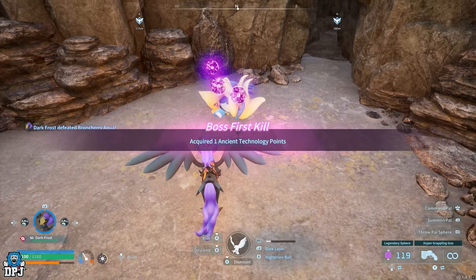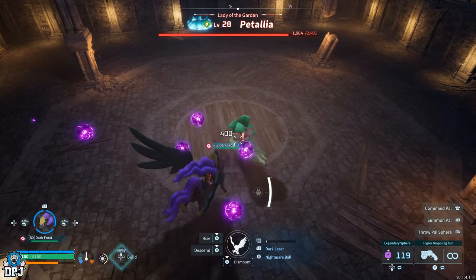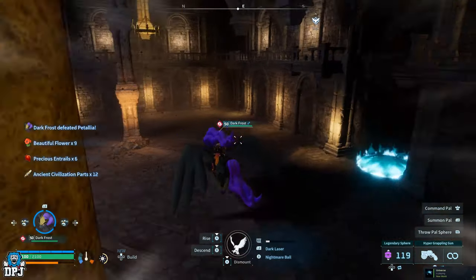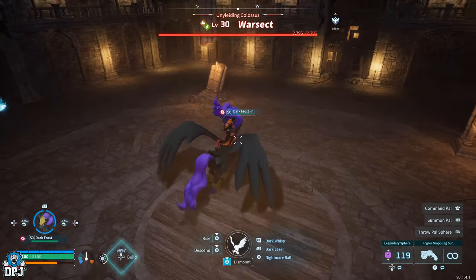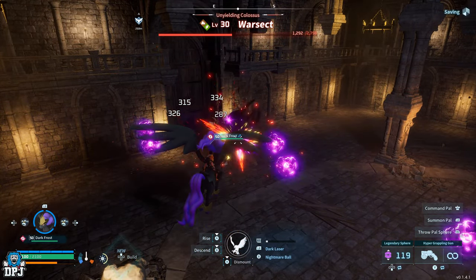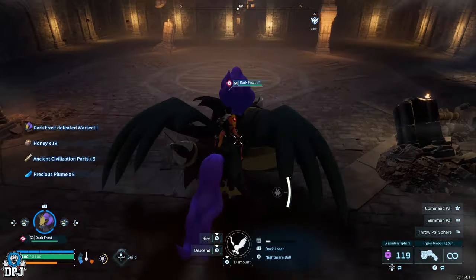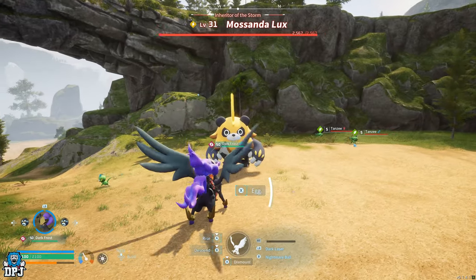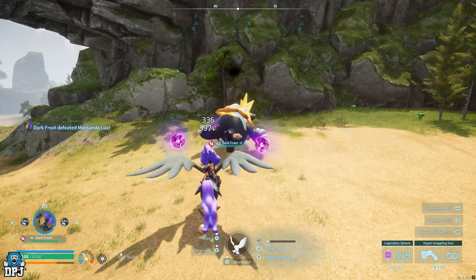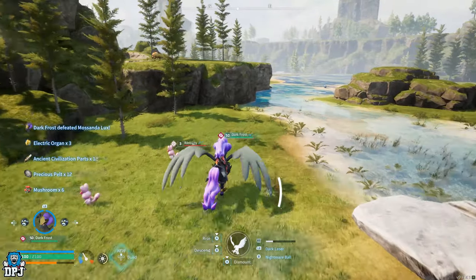First, you actually need to get that perfect build of the Shadow Beak - this is an absolute must. This means we need a Shadow Beak with Ferocious, Musclehead, Legend, and Lord of the Underworld as its passives, but we also need to have that skill of Dark Wisp too. The process is long but it's definitely worth it just to even get Shadow Beak, never mind for Frostallion Nut. I'll drop some footage from a video I already made which gives you the best rundown of how you get this incredible Shadow Beak, which actually starts with us having to catch the tower boss.